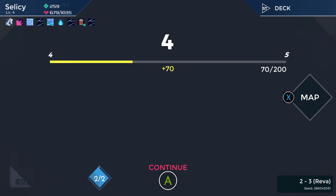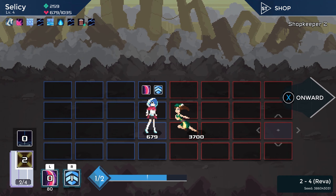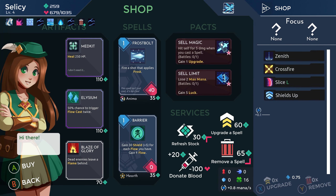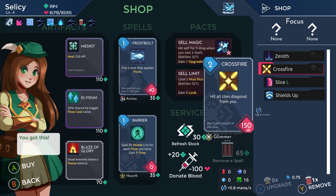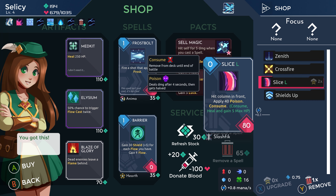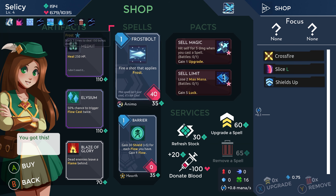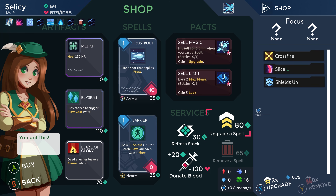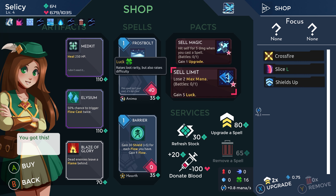This also allows us to rescue hostages really well — I just realized. So that's pretty awesome too. So first things first, we buy a spell removal. Honestly I'm tempted to just... well, this is consumed anyway, so we don't really care about that. I think we remove Zenith, and we basically have a deck consisting of Crossfire and Shields Up, and then Slice is consumed unused.